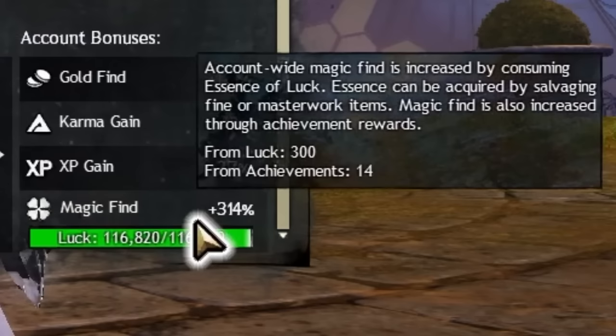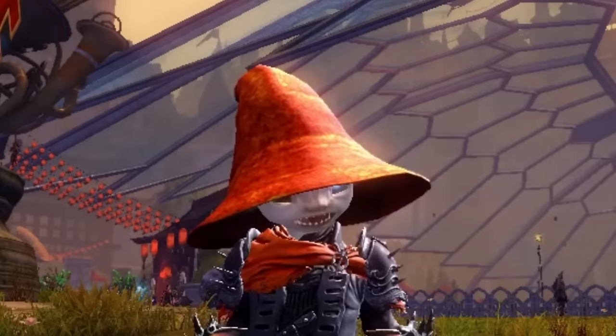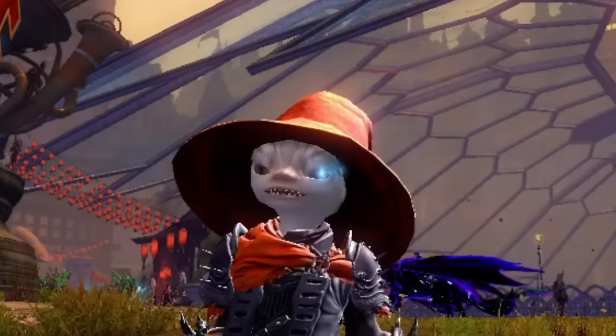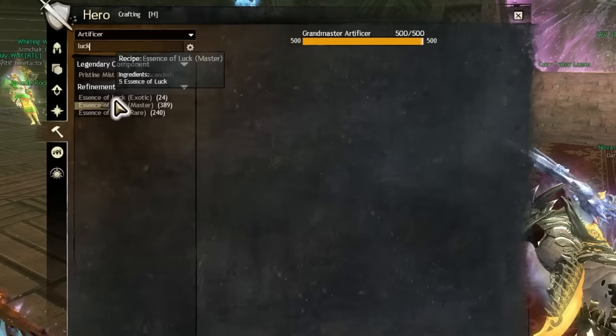And consume 300 magic find worth of luck, which should only take a few years of gameplay to acquire at the most. Once this small task is done, you're going to need to acquire 6,000 exotic luck. This can be obtained with low effort by simply saving all of the luck you acquire from thousands of hours of gameplay and using an artificer character to condense it into its exotic versions.